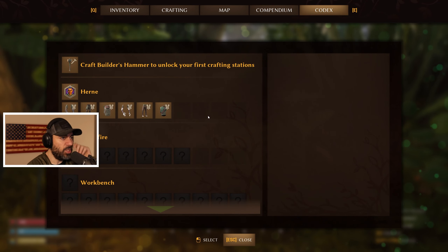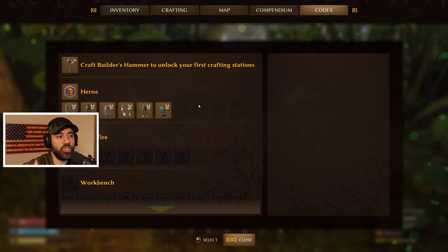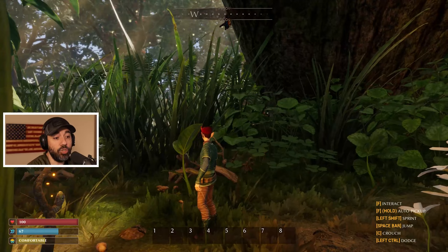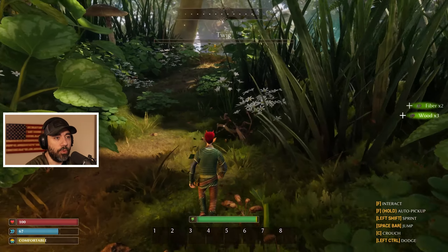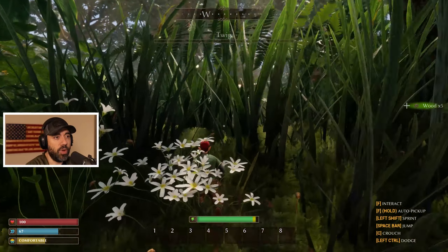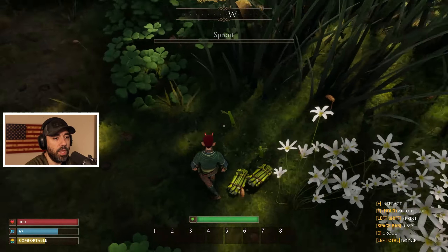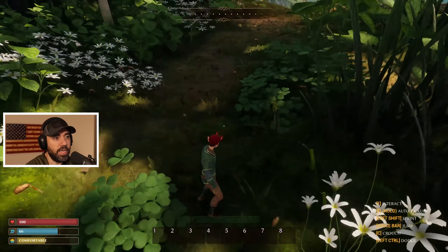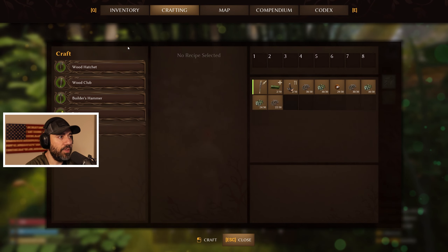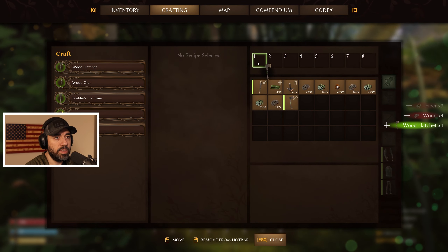That video will probably be out later this week or into next week. The map area is primarily everything you run into, and you can come back here — this is part of the reason you want to hit these owls, because this area is almost like a safe zone you can return to. And then you've got your codex. Once you get your builder's hammer, these things will slowly start to open up as you gather unique items — so make sure you're grabbing as much stuff as you can.